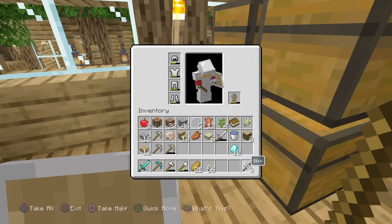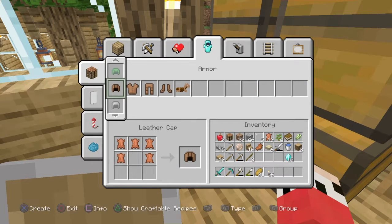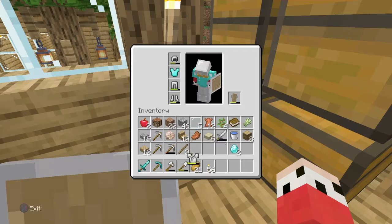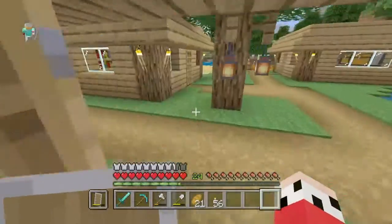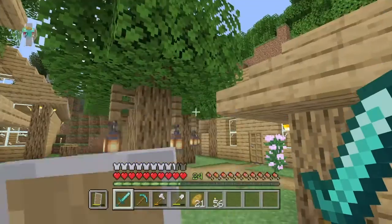I love upgrades. Now we need to make our diamond chest plate while we're up here. We'll swap out from our iron chest plate and now we can just put this in the extra weaponry armory type stuff. Look at us now — that looks awesome!